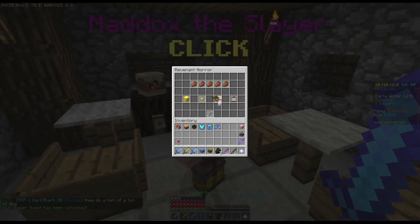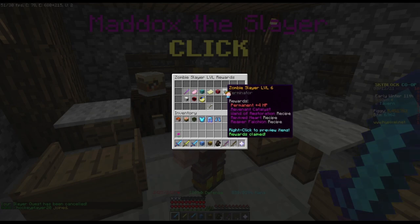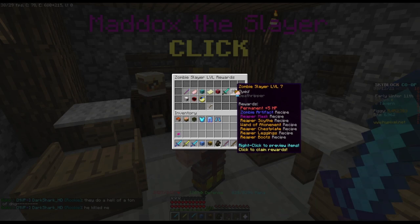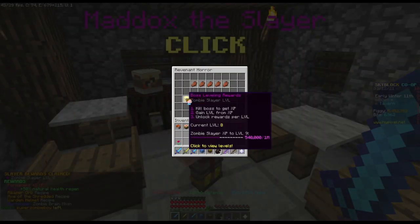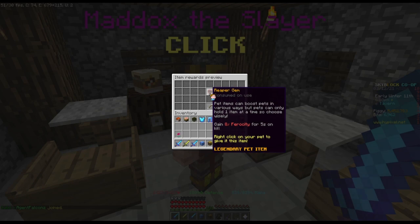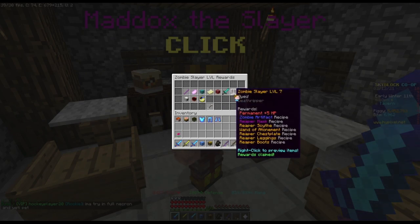So, the new recipes — I'm zombie level 7. How do I right click? Do I claim rewards? Click, there we go. Okay, was there another one? Okay — permanent 6 HP, Reaper gem, bartender. Reaper gem sounds like a pet item. I'm just gonna look at everything for the rest of the video, I guess, even though I already ended the video but then decided to do more.